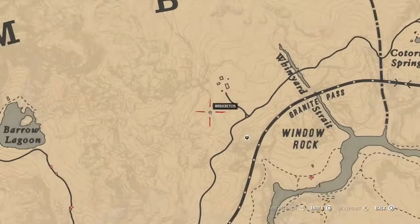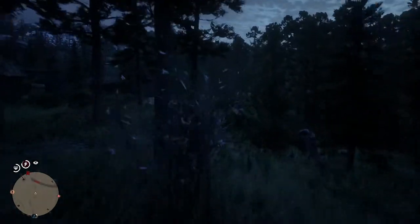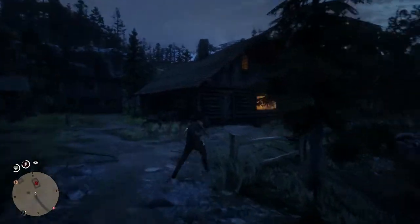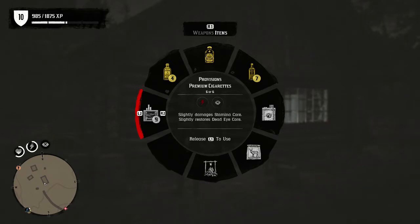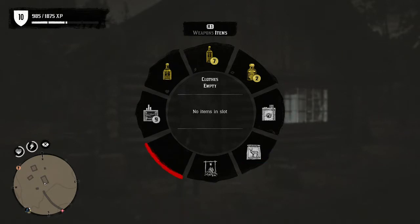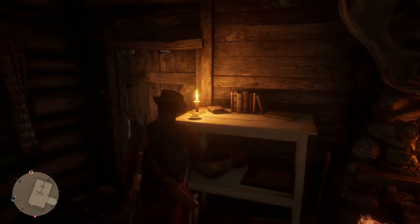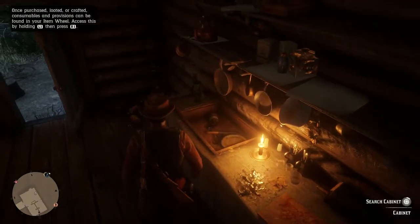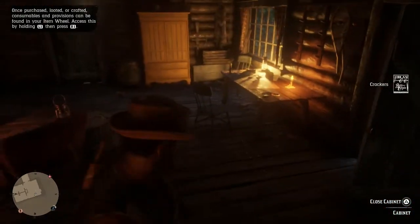Alright guys, as you can see we are right next to those houses because every time you hit online the game remembers where you were. I don't need to call my horse just in case a griefer comes over, but now we can run back over here and I'll show you guys that all the resources are still going to be there again — and the ones we just got are still in our inventory. The crackers, sweet corn, rum, cigarettes, some of the tonics, the herbivore bait — all that stuff is still there. And right there — cigarettes again.